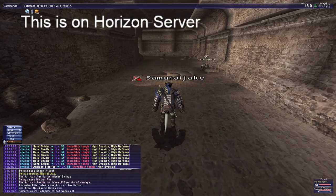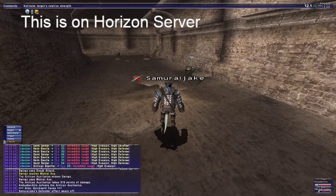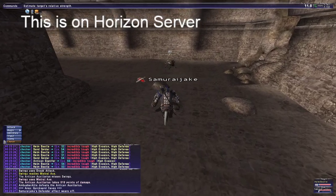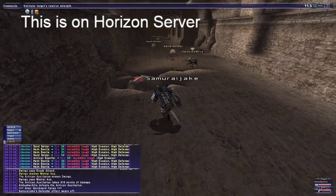We'll start right after that Antican Signifer mob and check it first. We'll go with Helm Beetles. This first one is level 54. Second Helm Beetle, level 53. We're still consistent here. Third Helm Beetle, level 52.